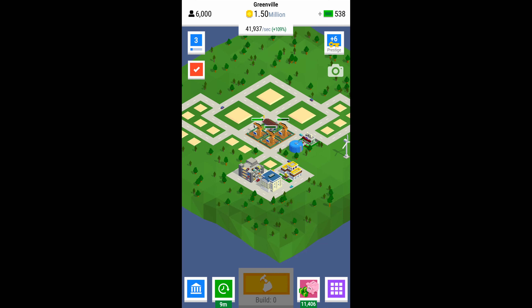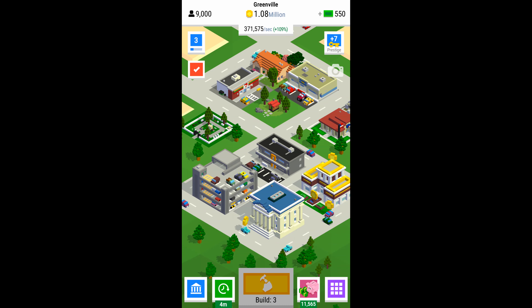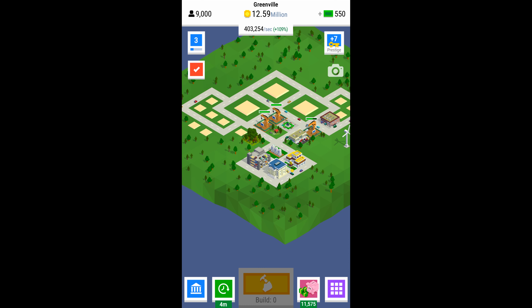One thing I do want to mention is that near the top right there's a little photo icon which lets you take a screenshot of the game, but it also has another interesting use — it allows you to click on all the coins above cars and airplanes without accidentally clicking on a building. When you're in photo-taking mode you can just click like mad over the whole screen and collect all your coins without accidentally clicking on a lot. It's a nice tip.